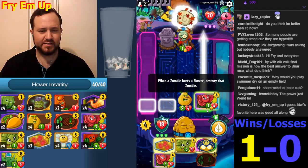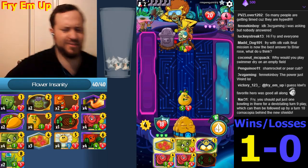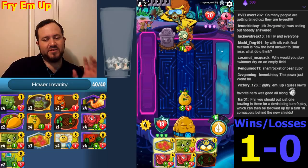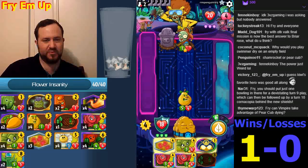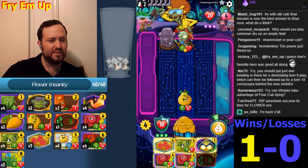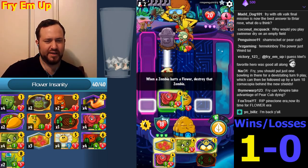I have no idea what's gonna be in there. Should I stick the Briar Rose here? It's a six-cost card — I have two of them in my hand. I could spend one here. It probably won't have four attack, right? Can't be something with Deadly, can't be something with more than four attack. Let's just stick this here.